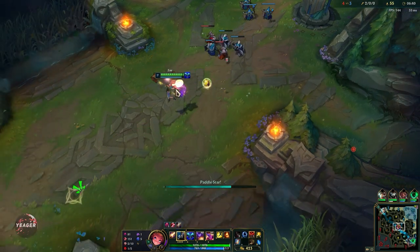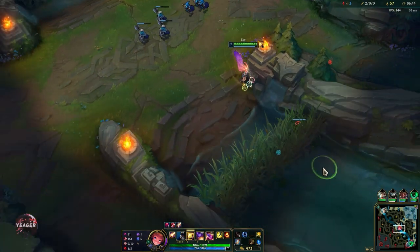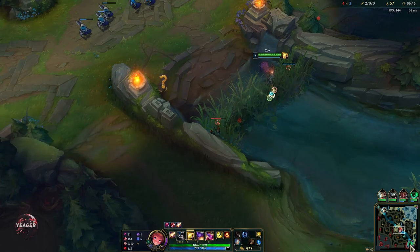That was a barrier — W is about to expire so we can just use it. There we go. We also get some tiny bit of movement speed from that.